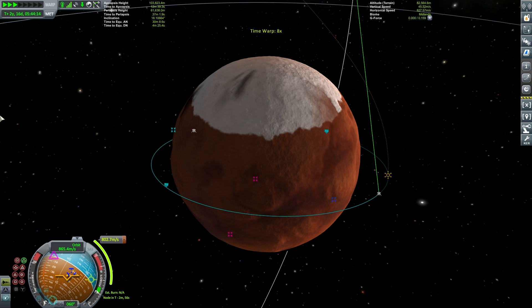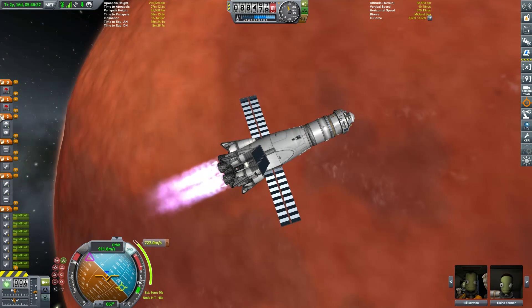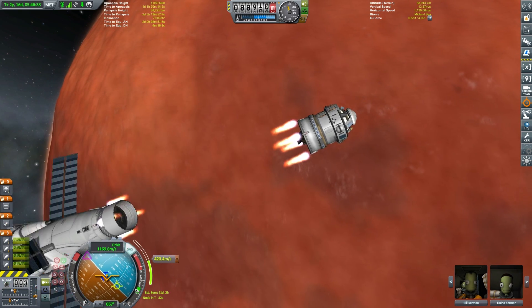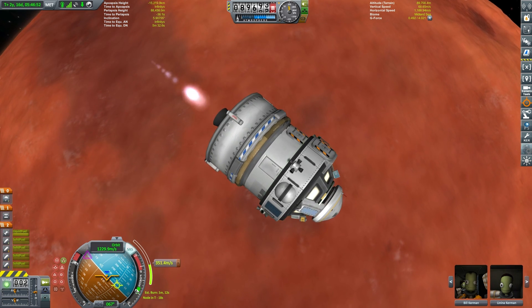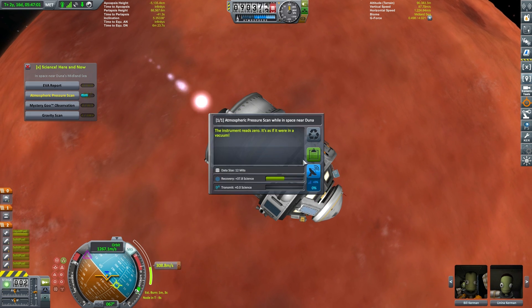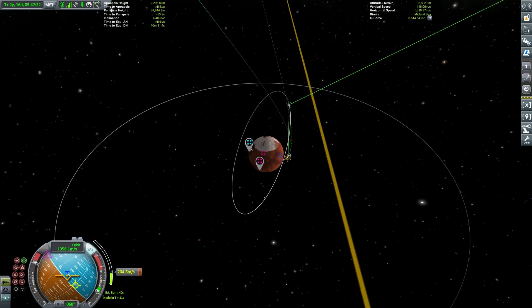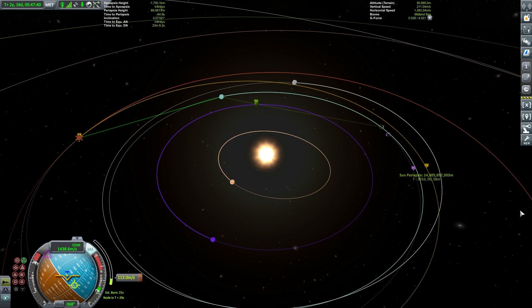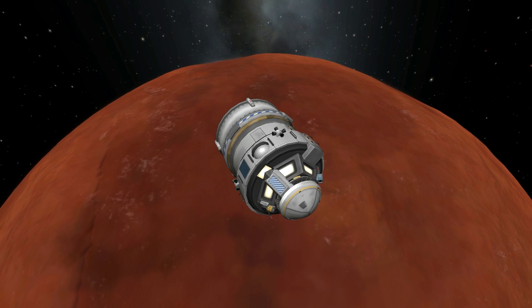We have a burn of over 800 meters per second to do here. This stage is going to get us some of that way, and then the next stage is going to get us just that final leg of our journey. Decoupling there — and we are running now on a single Terrier engine. This stage has got plenty of Delta-V, more than enough to get us to Kerbin from here. You may have noticed that it takes more Delta-V to get from Kerbin to Duna than it does to get from Duna to Kerbin — this is due for the most part because Kerbin's gravity is much higher than Duna's gravity, so we just don't need as much energy to escape Duna's sphere of influence in the first place.